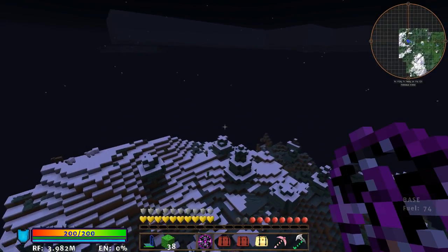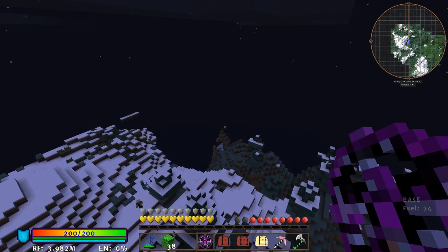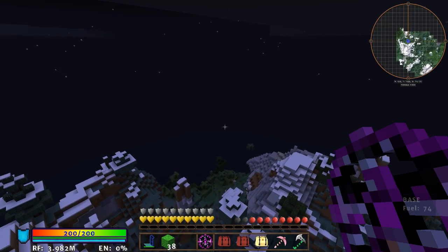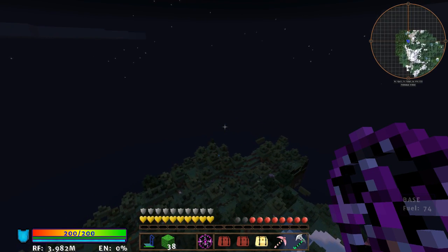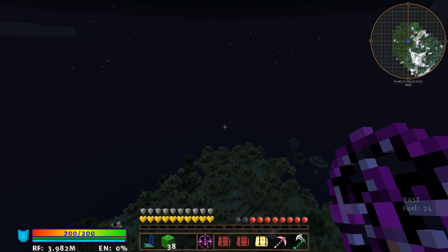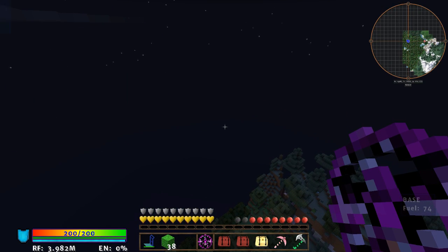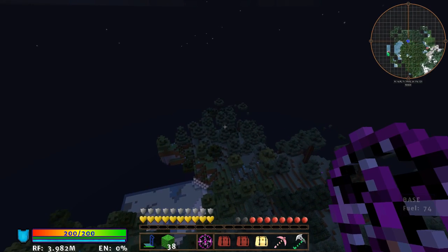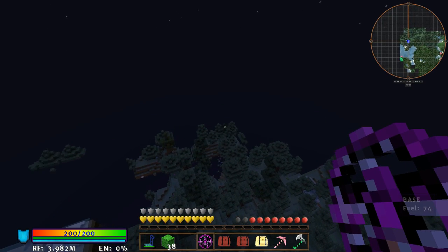Hey guys, Urban Tomb here, welcome back to another episode of the Evolution. In the last episode we got the ME system started and it's working great - got everything out of the chest. I'm just out flying around looking for our bloody jungle. I thought there was one out this way but I haven't found it yet. Might have been imagining things.